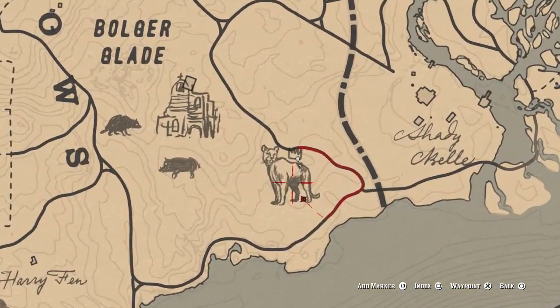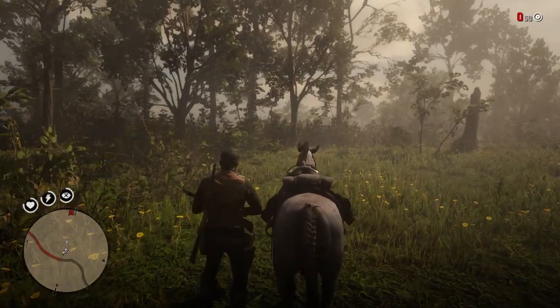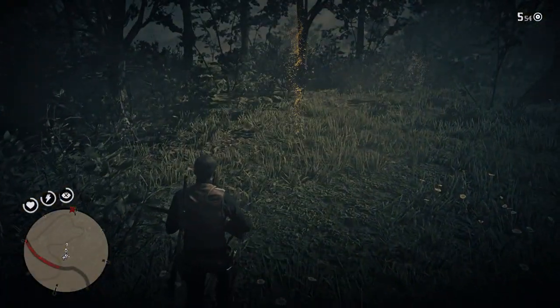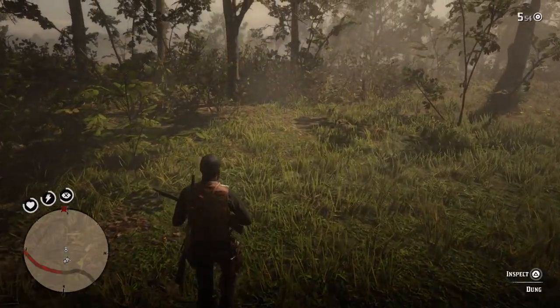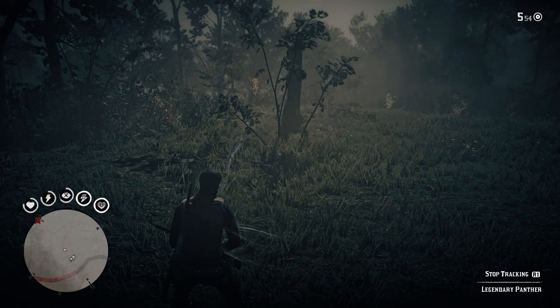You can see the panther there and our first clue is in front of us. Let's get into the hunt. I'm going to be using a bolt action with express ammo for this one. I don't think it really matters what you use - you can use whatever you're comfortable with - but I'm going for that because it's quite a powerful weapon. With that being said, let's inspect the first clue. From the first clue we can already see the second clue in the distance.